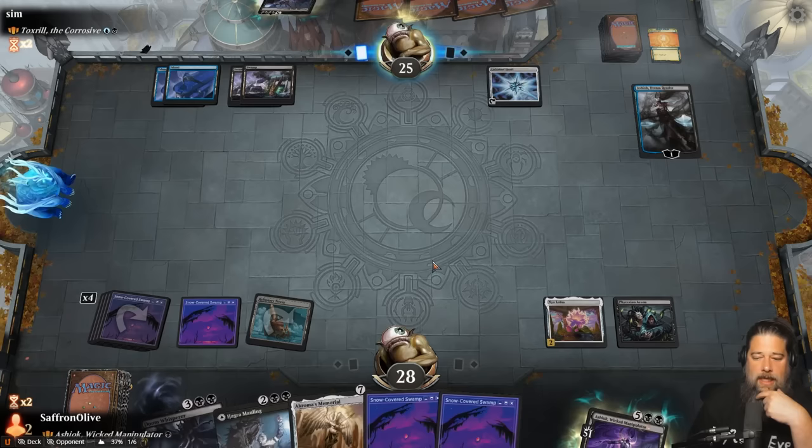They still have the Wishclaw and know the coast is pretty clear. There's not a whole lot of removal that's going to blow them out. It's possible our opponent is just not playing anymore - kind of anti-climactic way to go out. A win's a win. But if we're playing Historic Brawl, the goal is to do cool things, not to get timeout wins.